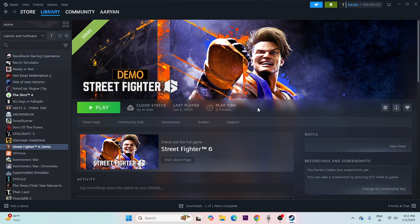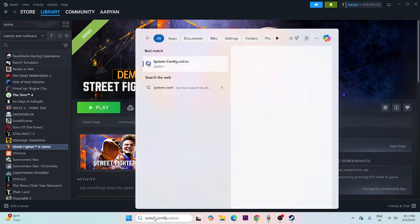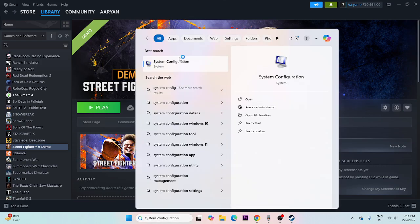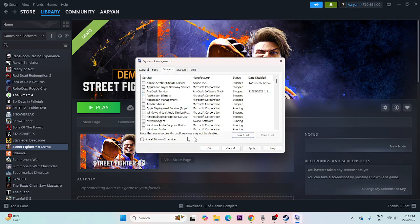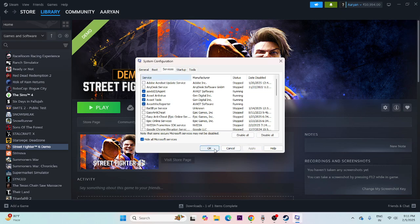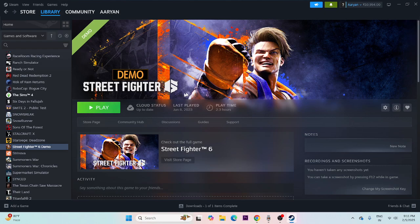Next, perform a clean boot. Search for System Configuration and open it. Go to Services, click 'Hide all Microsoft services', then click 'Disable all'. Click Apply and OK, then restart your PC. Once restarted, try launching the game.